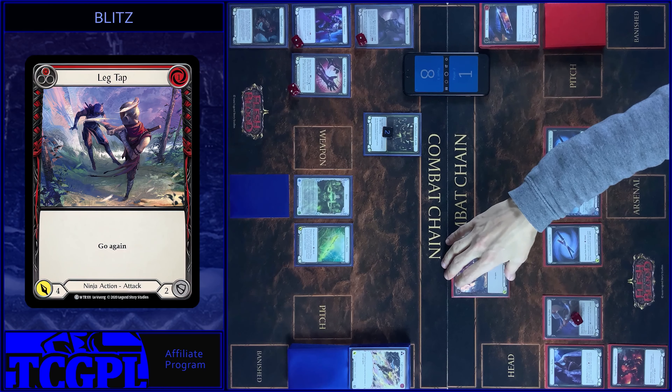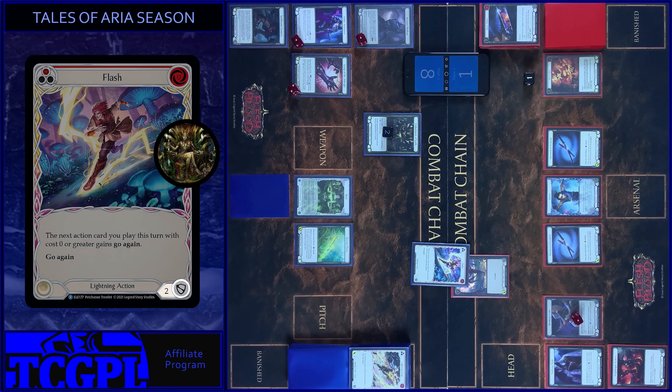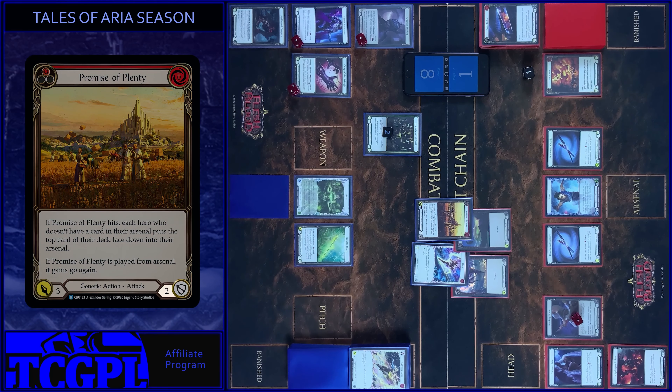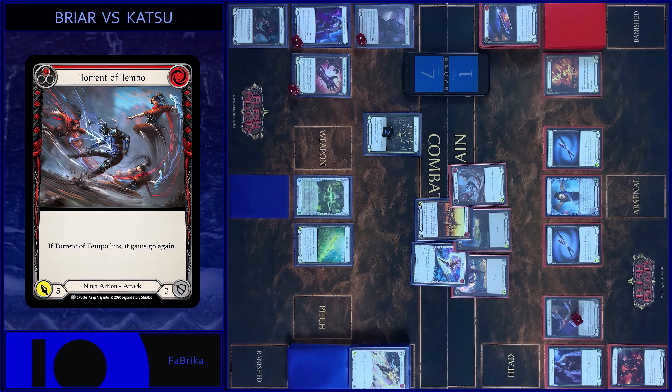I start with Leged Up. Pay. One floating. Four damage with Go Again. I block two plus two from Embodiment of Earth token — block four. Head Drop — three damage with Go Again. Block two. Any reactions? No, take one. And attack with Torrent of Tempo — five damage. No block, any reactions? No, take five. That's all.